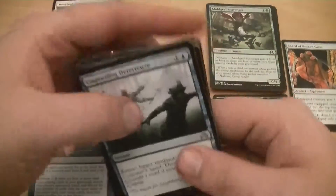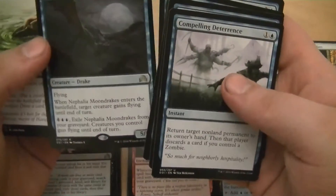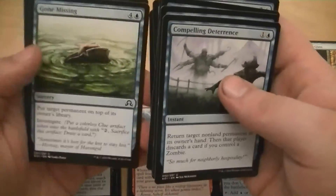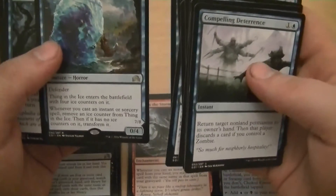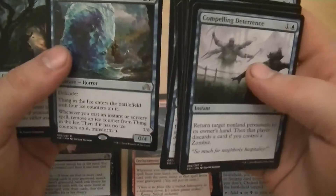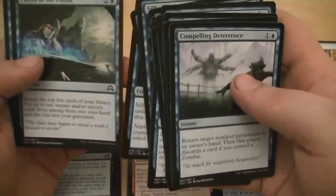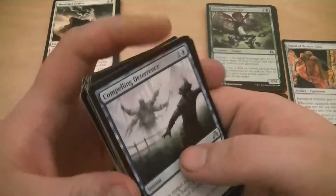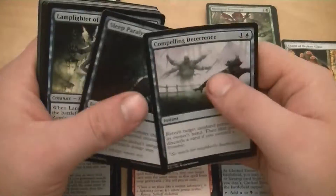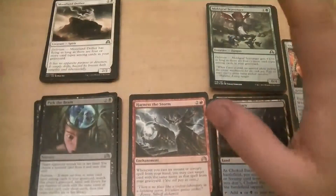Let's take a look at blue. I got some fun stuff for blue: Sleep Paralysis, Catalog, the Moondrakers - that's a 5/5 for 7, a flyer, it's good. And then Thing in the Ice - I'm going to need a lot of instant or sorcery cards, which I've got a couple but not really enough to use it. A 1/5 flyer - not really. Blue doesn't have enough good things, maybe one or two, but not enough to actually warrant running its color. Blue's kind of out of here.